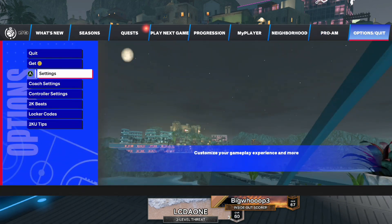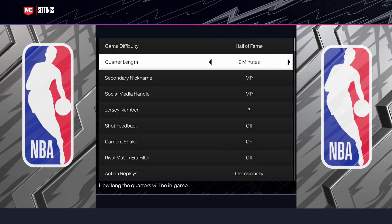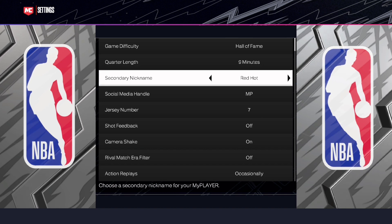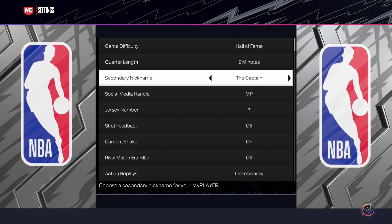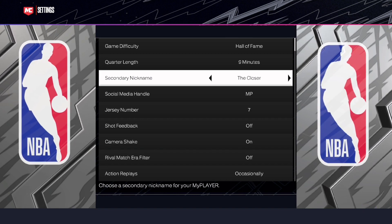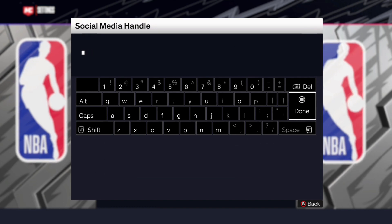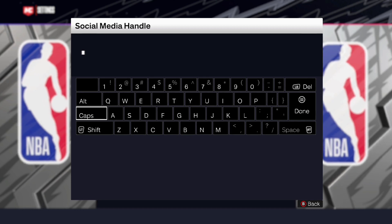After I take care of these settings right here, you want to make sure everything is set up for your character and for your gameplay. I got my quarter length on nine, and this build right here is gonna have his own style — he's a closer. My social media handle is LC the One, make sure y'all follow me on all my social media and subscribe to both my channels, LC the One and LC the One React.